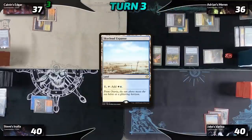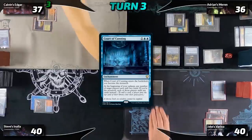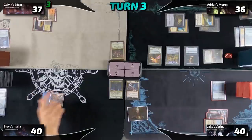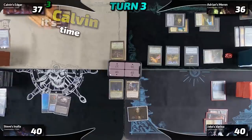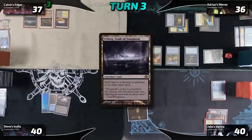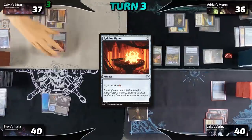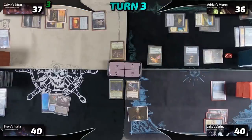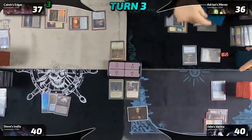Jake draws, plays Sky Cloud Expanse, and taps out for two blue and a colorless to play Court of Cunning, becoming the Monarch. At his end step Monarch triggers and he draws a card. Steve simply plays Urborg and passes. Calvin untaps, drops his own Urborg, taps for two to play Rakdos Signet, then taps the Signet and Urborg to play Talisman of Hierarchy. At Calvin's end of turn I sacrifice Destiny Spinner and Birds of Paradise to Visericere to scry one to the bottom twice.